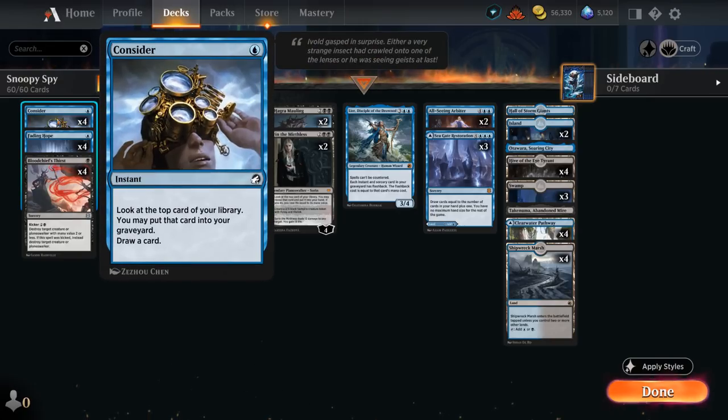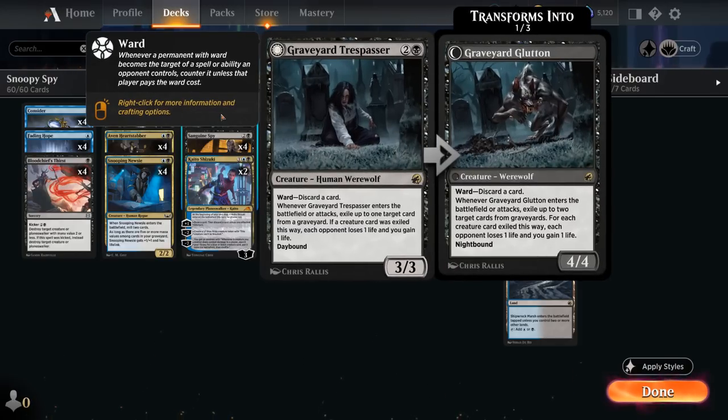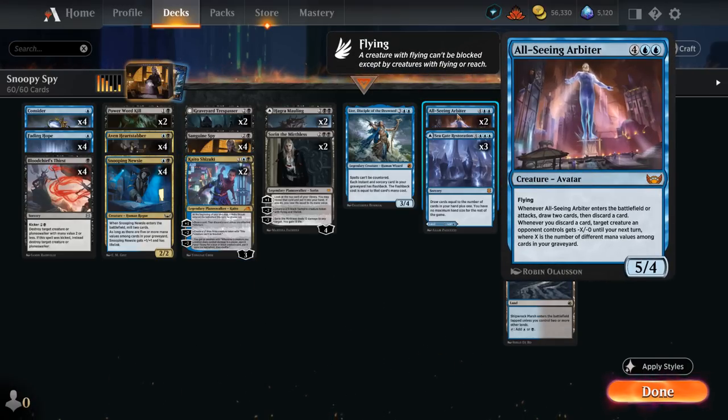We've got Consider, which can also potentially put more mana values in our graveyard. And then at 3 mana besides Sanguine Spy, 2 copies of Graveyard Trespasser, which can also maybe gain a bit of life — just a good midrange creature — and 2 copies of Kaito, which can provide more card advantage. And even if we don't have an attacking creature to enable it, we can still discard cards, maybe getting those 5 mana values in the graveyard. It also plays well with All-Seeing Arbiter, which can shrink opposing creatures down if we discard to Kaito.